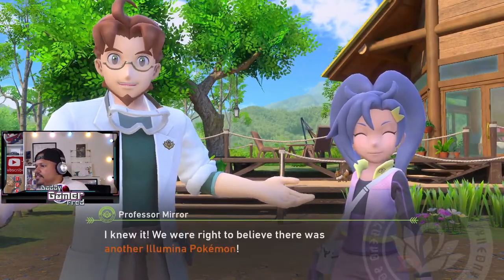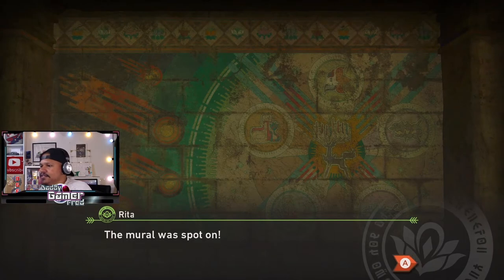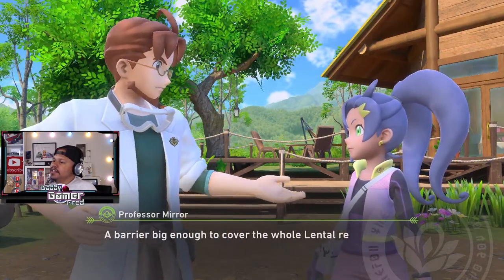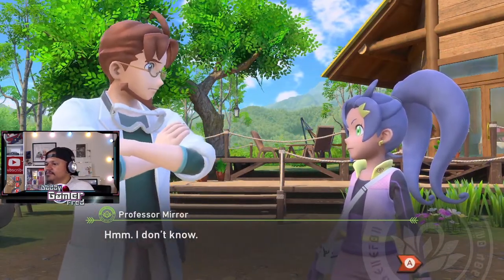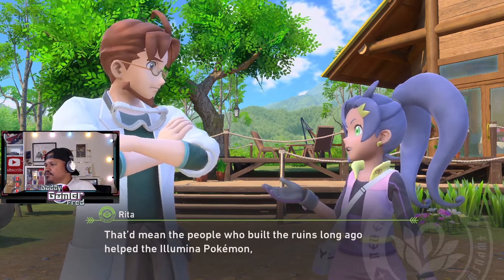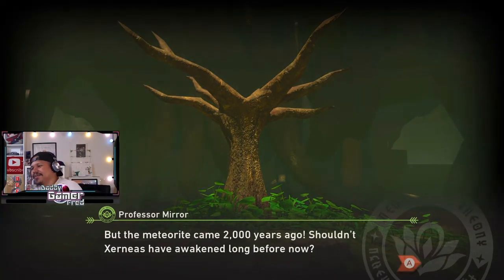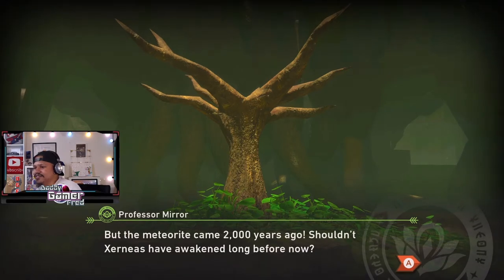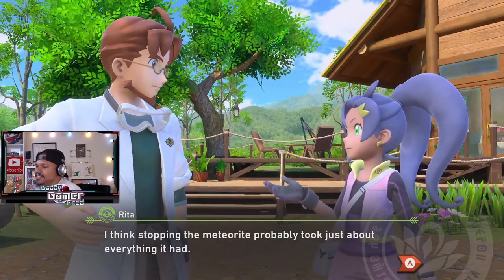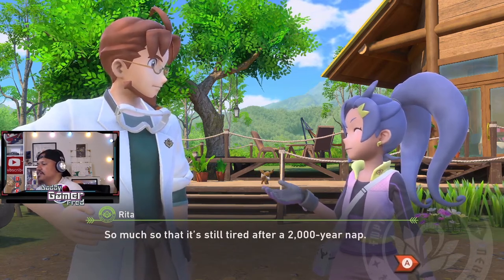He said, I knew it - we were right to believe there was another lumina Pokemon. The mural was spot on. So they could make a barrier or something to stop the meteor. Makes sense - the barrier big enough to cover the whole island of the Lental region? Hmm, I don't know. That's got to be what happened. Do you mean the people who built the ruins long ago helped the Lental Pokemon too? But the meteorite came 2,000 years ago. Xerneas has been awake long before now. I think stopping the meteorite probably just took about everything it had - so much that it's still tired after 2,000 years.